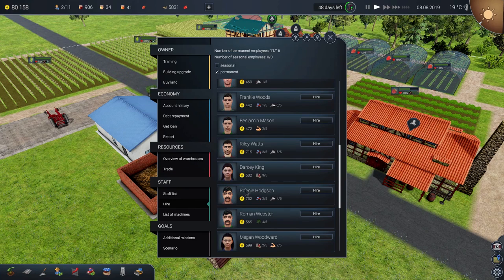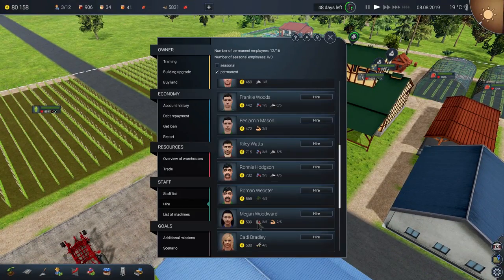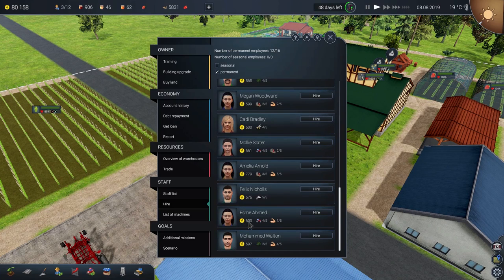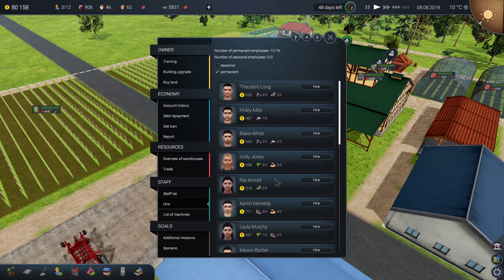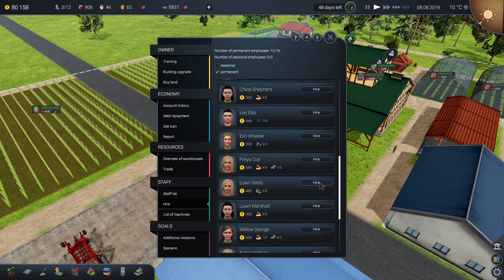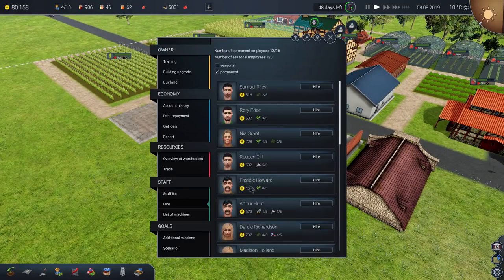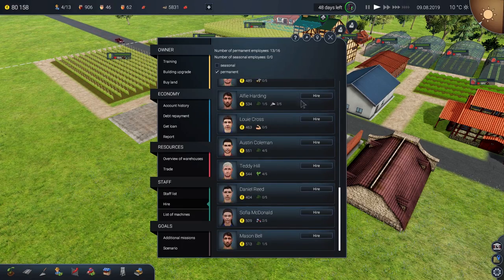Darcy will do — 502, we'll hire you. There was Megan Woodward at 599 with a strength skill, but she's very expensive at 779. We'll go back and refresh the list entirely — there are lots of people waiting for jobs. Lowry Wells — yeah, that'll do. We need two more people. One worker has no skill in manufacturing — stop lying on your CV, a skill of nothing out of five doesn't compute.